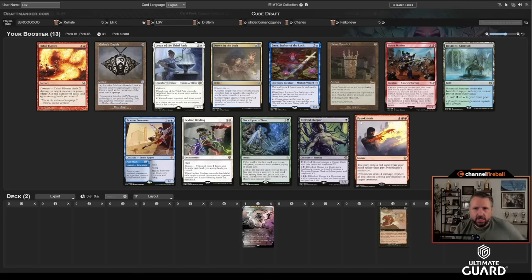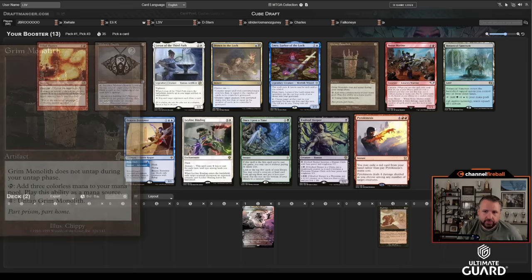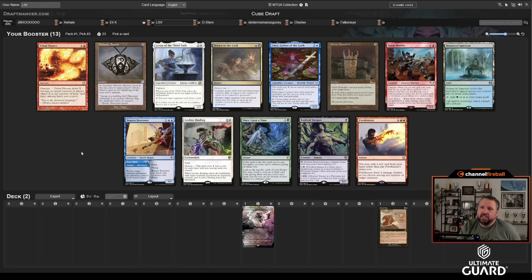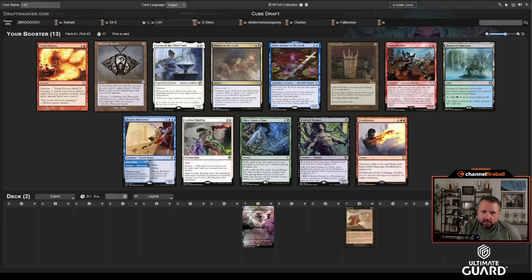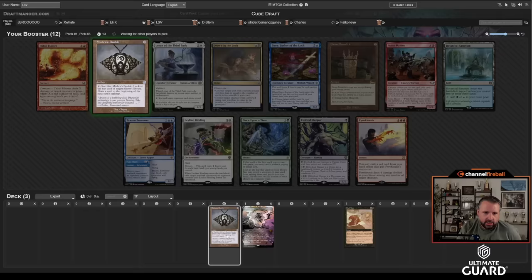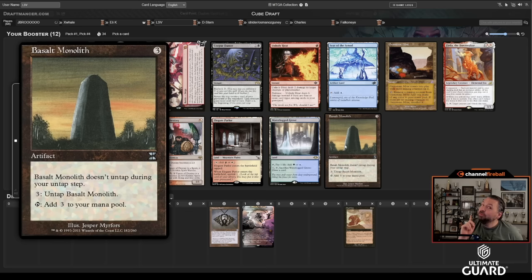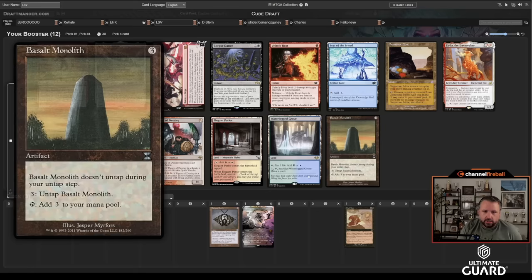There's Grim Monolith but it's pretty medium. I don't really want to slam Pyrokinesis. Noise Marine is good but I'd rather take Mishra's Bauble — it's kind of just deferring the pick. Obviously if I get Lurrus that's when we're really cooking; that's what I'm secretly hoping for. Even without Lurrus, Bauble does a lot of cool little things. This pack was just not very impressive.